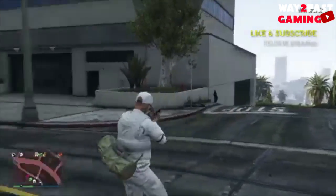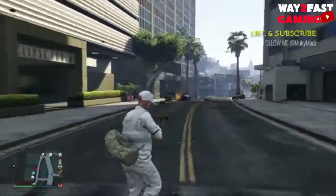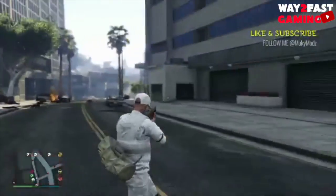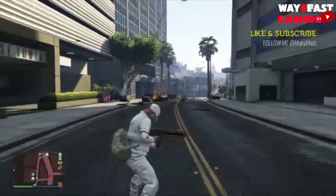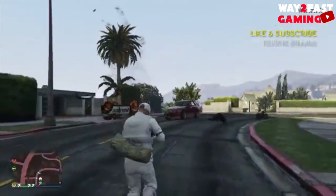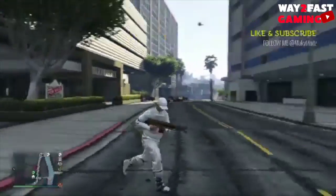If you want the chance to troll with this weapon this weekend, make sure you follow the link in the description below and add this job on Social Club. This is like the best weapon ever — you can take out jets with it, it's a perfect weapon for trolling. If you like this video, make sure you leave a like as it really does help the channel out. If you're new, hit that subscribe button so you don't miss out on any future GTA 5 Online glitches. Let's jump straight into this glitch.